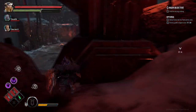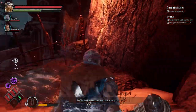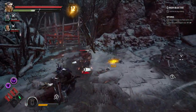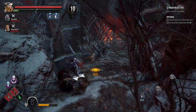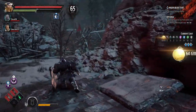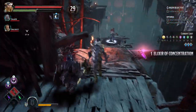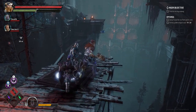In general, it's a janky game. The bugs aren't limited to the gameplay — there's a decent amount of menu and presentation ones as well. For example, when we start the game up and go into options to turn voice chat off — because we're using third-party communications — after every mission, voice chat would turn itself back on for mysterious reasons. There's also no way to invite your friends in the game. If you're playing through the Xbox app, you have to invite them through the Xbox app. For me, this meant bring up the Xbox app, go to social, right-click on a friend, and do invite to game. Problem is, there's a 50-50 chance when I right-click on someone, the Xbox app will just crash completely. I can do this consistently — it's literally 50-50 because I'm playing with two friends. The first one I can invite, the second one it will crash, then I have to reopen the app and do it again. It's not a problem with the game, it's just the Xbox app. Having an invite system in the game itself would have been nice.